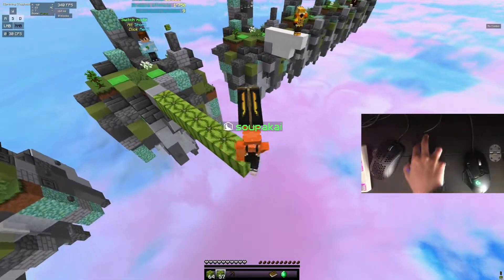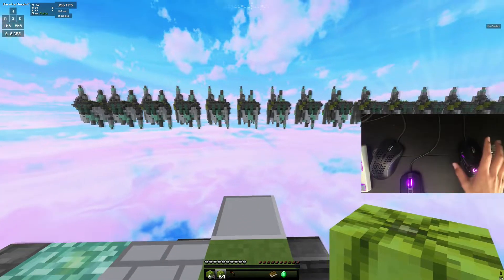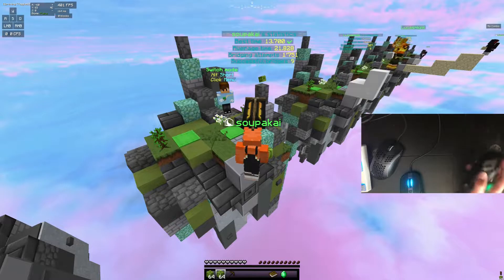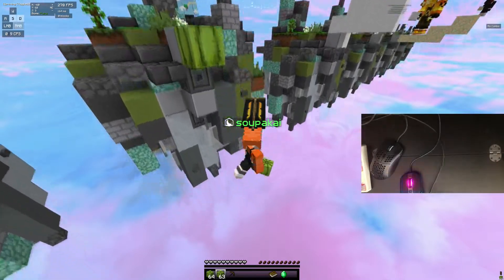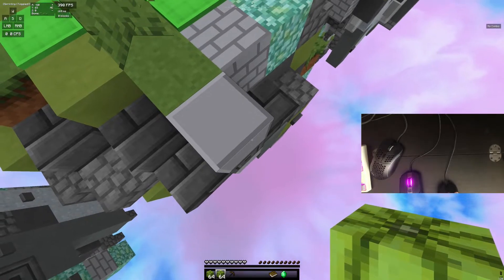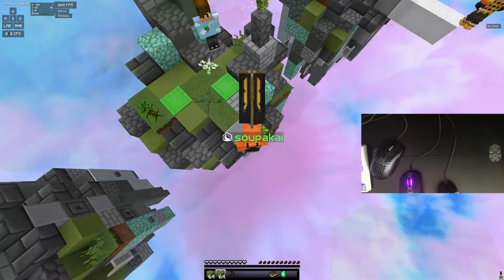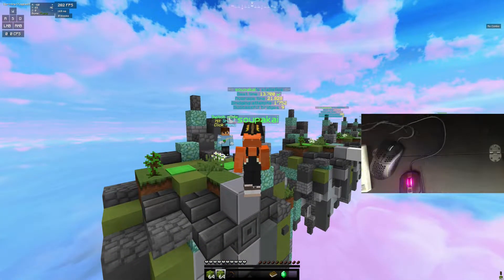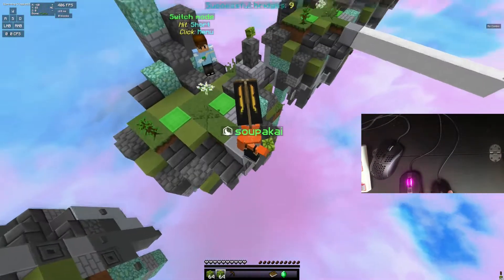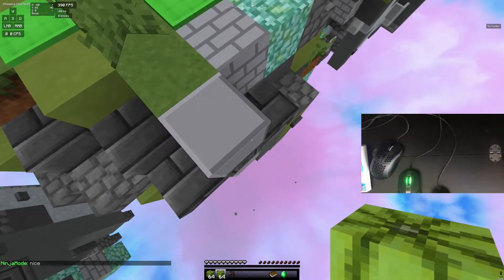It might be considered cheating depending on what server you're on — I haven't gotten banned for it, or maybe I have. Basically all you have to do is line up your cursor in the right spot. There are coordinates shown on screen — it's not exactly that, you might want to line it up a little better, and then it may allow you to god bridge.